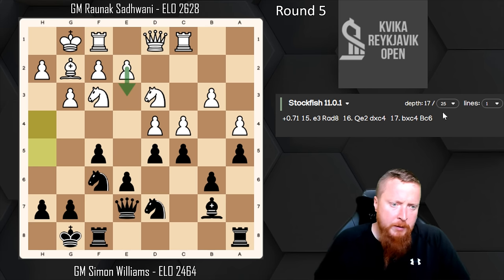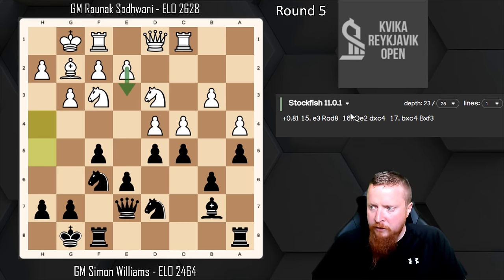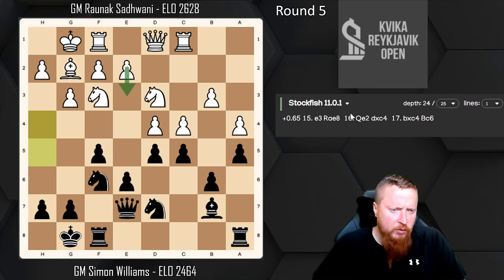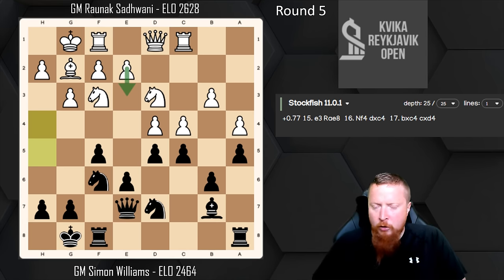Let's see what Stockfish thinks. The computer actually thinks I'm quite a bit worse here, but I disagree. There's no reason I should be worse — there's only the e5 square, but I'm very solid and it's very hard for my opponent to come up with a good plan. I'm happy the way the opening's gone; my pieces are all developed and my rooks are connected. It's fine.